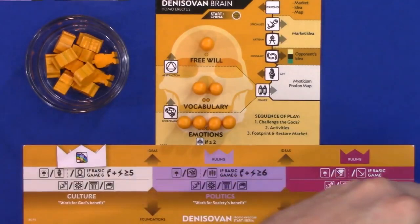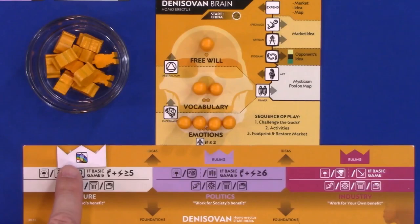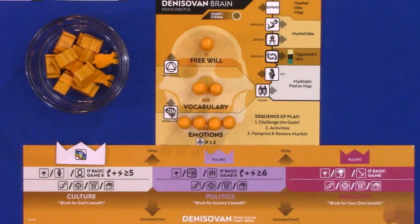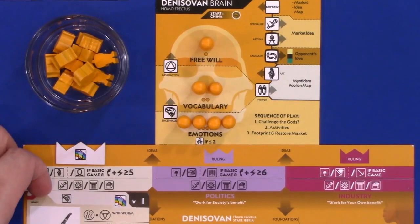The main action placard — what I'll refer to as your placard — has the three disciplines, with one being your ruling class. Culture is going to start as my ruling class. These hold idea cards from the market, tucked underneath your placard. There are also foundation cards which go on the bottom part of the card.